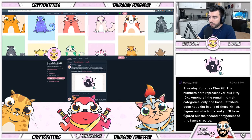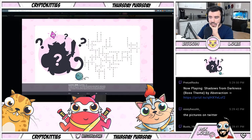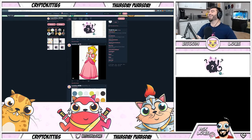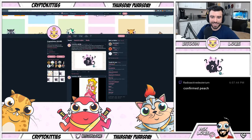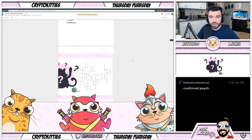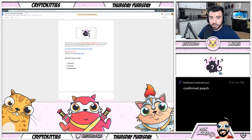Boom — Thursday purge day, clue number two! The picture on Twitter says: 'The numbers here represent various kitty IDs. Among all the remaining trait categories, only one base cat tribute does not exist in any of these kitties.' Pretty much confirmed — peach! We know all three traits now. Thank you to the team who went through and put in all that heavy work to find hint number two.